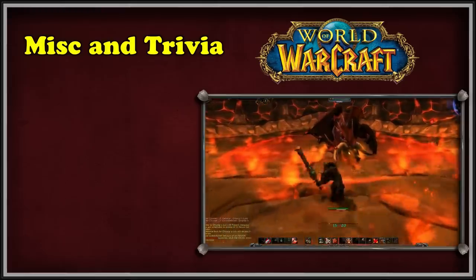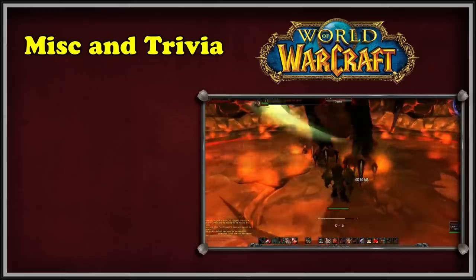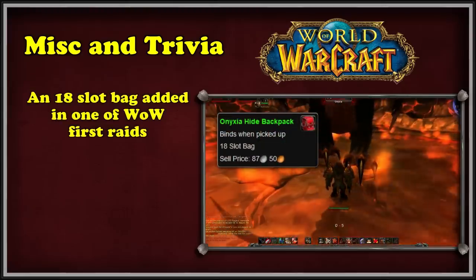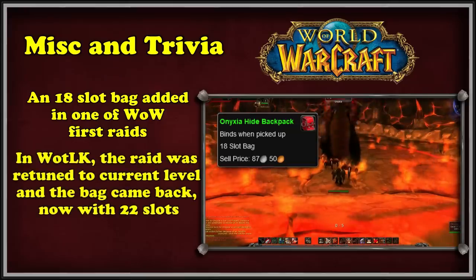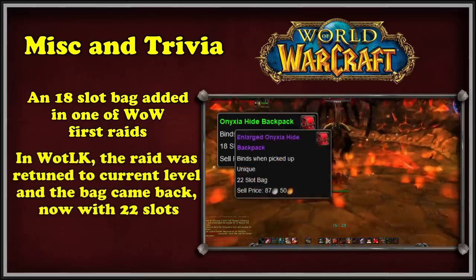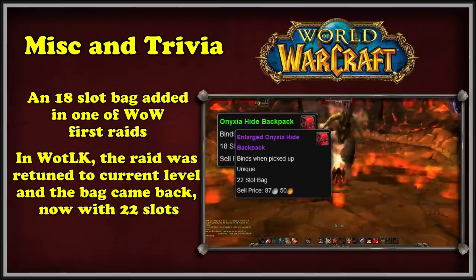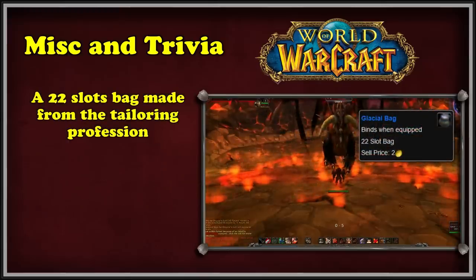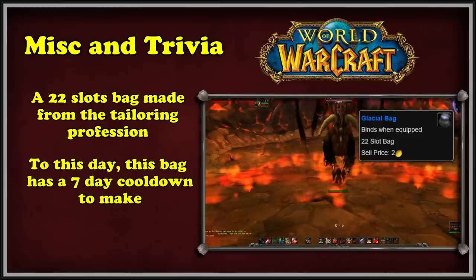Before moving on to the bank section, let's cover some miscellaneous bag trivia. The first is Onyxia's Hide Backpack — an 18-slot bag that dropped from Onyxia in Classic WoW. In Wrath, when Onyxia's lair was retuned to current content level, the bag was updated in patch 3.2 and became the Enlarged Onyxia Hide Backpack with 22 total slots. Also in Wrath, tailors could make the 22-slot Glacial Bag. At the end of the expansion, Blizzard heavily nerfed its production and in patch 3.3.3 placed a 7-day cooldown on creating the Glacial Bag — one of the longest crafting cooldowns in the game.